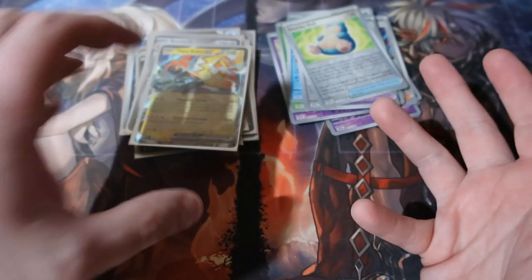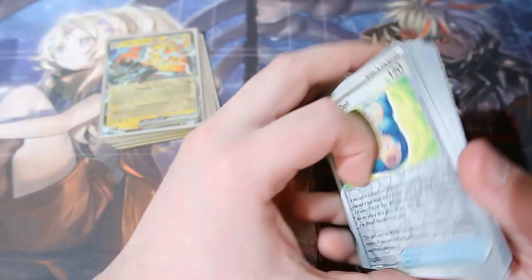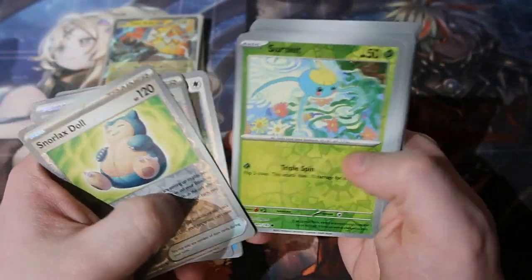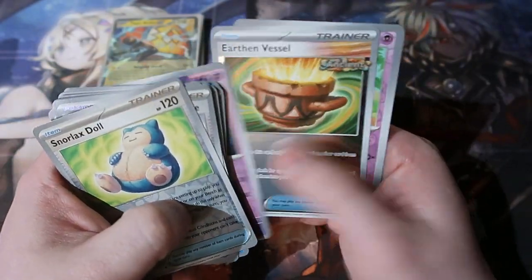I'm not a massive fan of Tapu Koko — I like the others, especially Tapu Lele, which is one of my favorites out of the four. Probably because it was an expensive one, but also it's super strong in the Pokemon game. But hey, we did well! Before we say goodbye, here are the reverse foils so you guys know what we pulled in this episode — I think we did well.